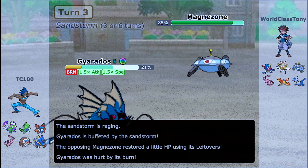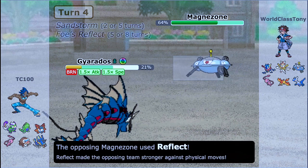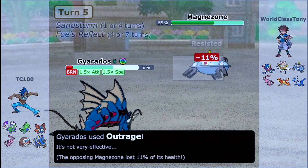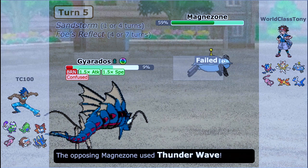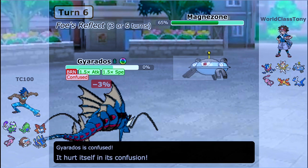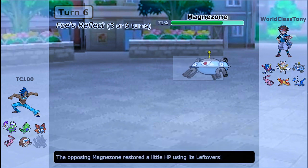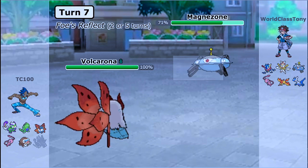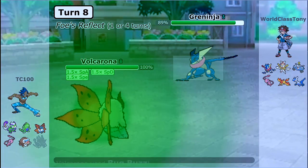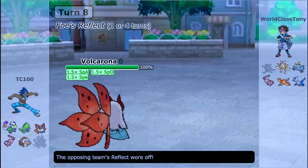A +1 Outrage hits the Magnezone coming in. It's resisted, but I can afford some chip damage — even with Volcarona in the back, it's nice to soften it up. However, Magnezone gets a Reflect up, which balances things out since my attack boost partially offsets it. My opponent predicted a switch, which is why he went for Thunder Wave. I do go down, but this opens the door for Volcarona to come in and set up a Quiver Dance. A Bug Buzz at +1 boost easily wipes out Greninja.